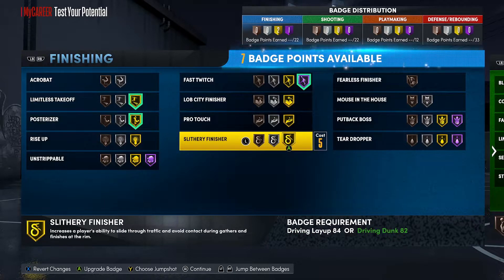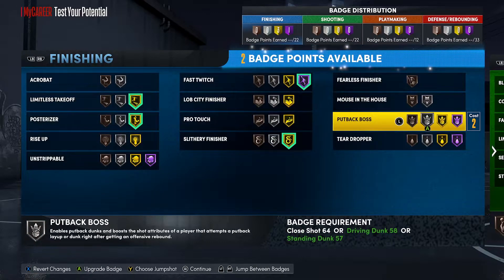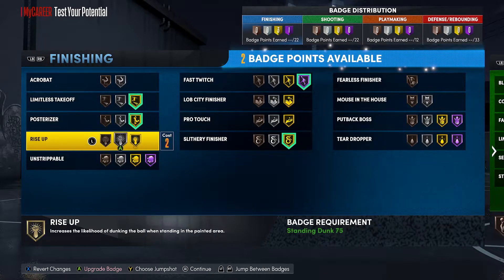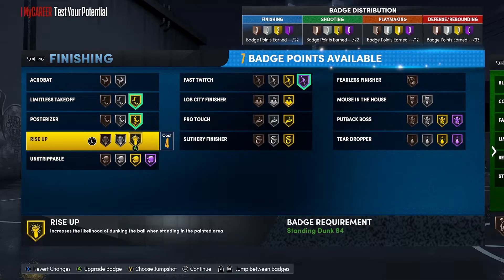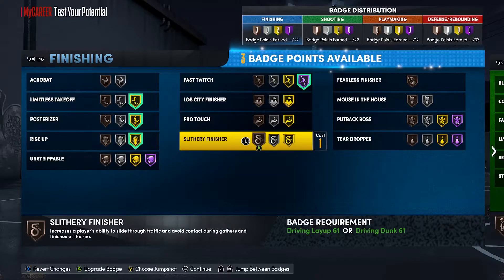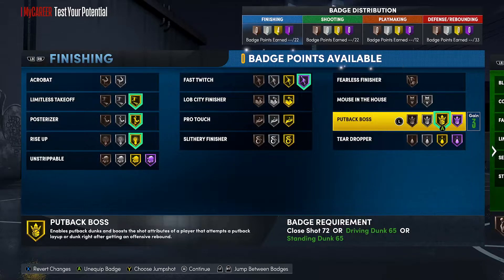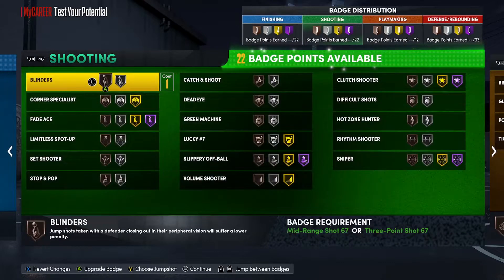These last seven badges really depend on where you're playing. If you're in park and handling the ball, I'd go Gold Slithery and maybe Silver Putback, Silver Rise Up, or Unstrippable. But since I've been playing rec a lot recently, I'm personally going Gold Rise Up and Gold Putback — that's what we're rocking for finishing badges.